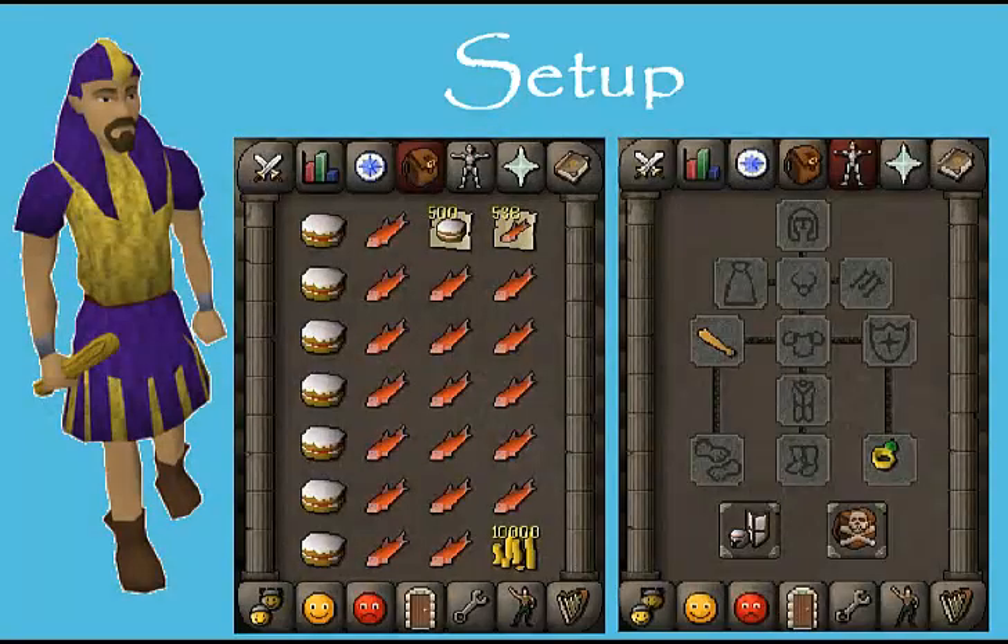This is the inventory setup that I use when blackjacking. You use the cakes and the salmon at different times depending on whether you get hit once or twice in a row, which I'll explain in more detail later. You want to keep everything else to a minimum because you have a high chance of dying, and depending on your situation with your player owned house, you may or may not be able to get back in time.